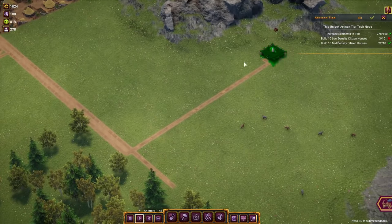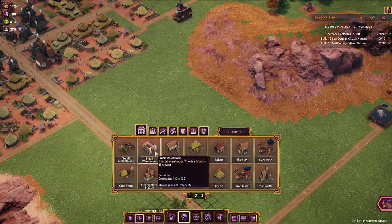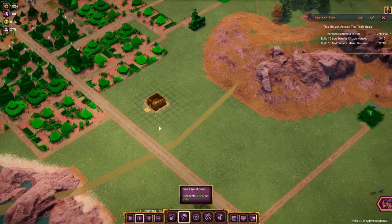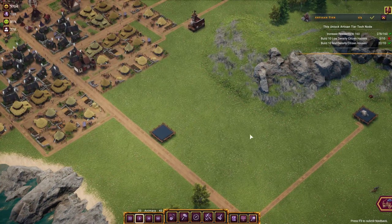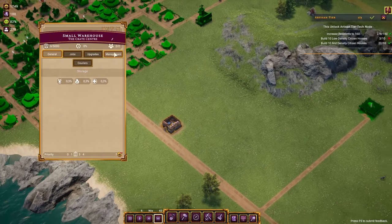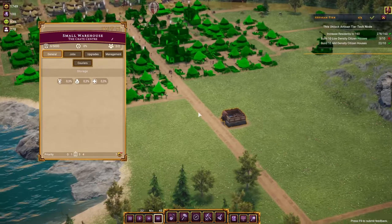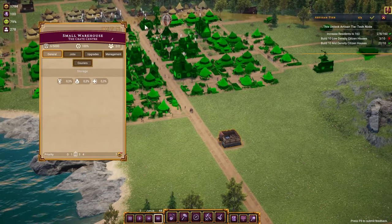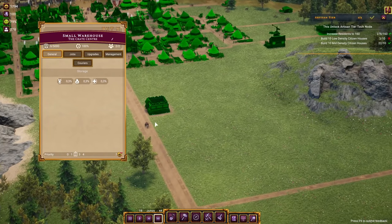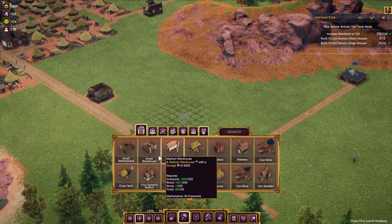We only have that one stone deposit and it needs a warehouse. Let's check — the warehouse doesn't need stone, so we can place a warehouse over there to bring that stone mine into its area. There are people working there now and they should be collecting resources. And they're already delivering — that's good to see.